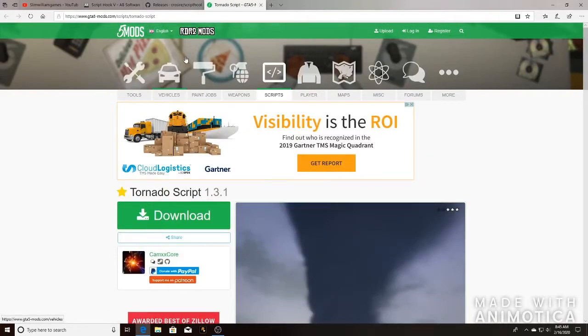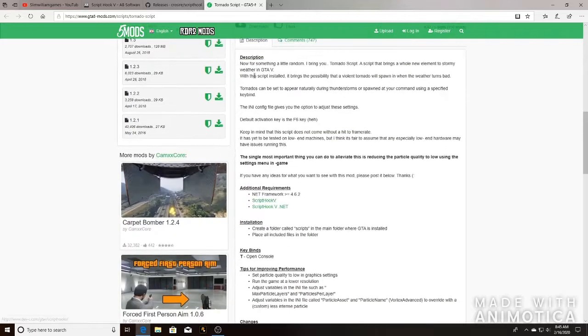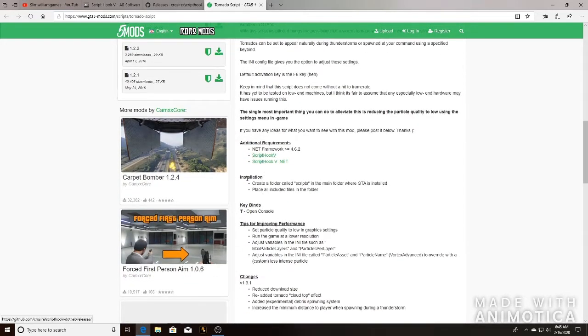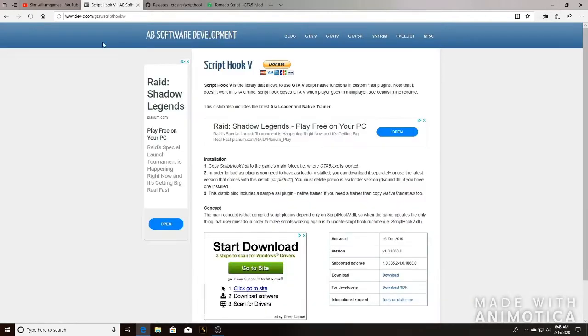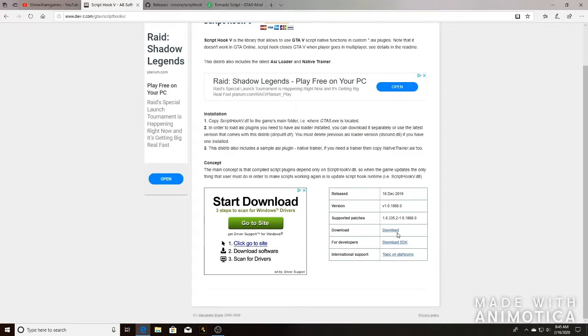First thing you need are your requirements — you're going to need Script Hook 5 and Script Hook 5.NET. I'm going to show you guys how to install all of these. First thing you want to do is go to Script Hook 5 right here, go to download.